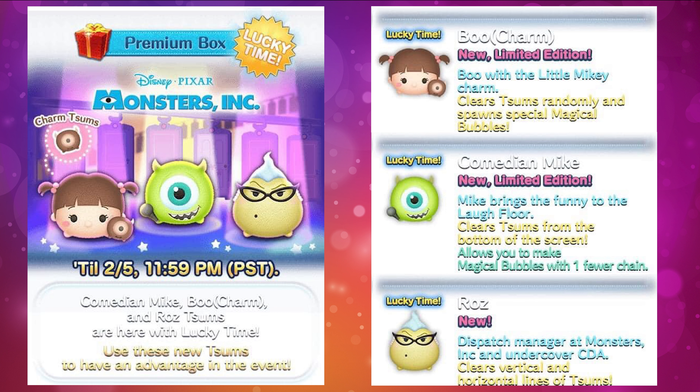The first zoom is Charm Boo — a charm zoom, which means instead of having five zooms on screen you'll have four. Boo will have a little Mikey charm that you can connect her with. Her description is: clear zoom randomly and spawn special magical bubbles. She's definitely going to be very good for bubble missions, so keep that in mind.